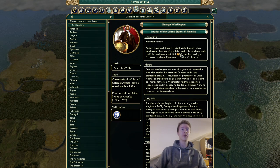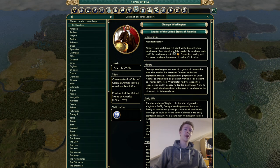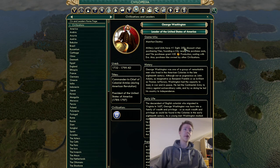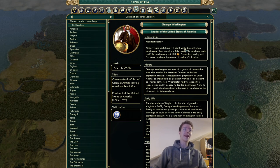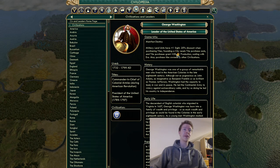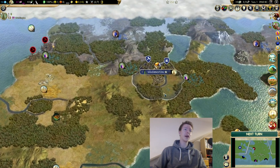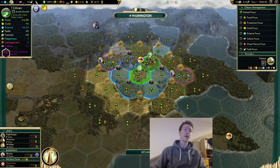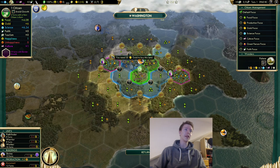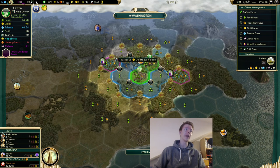The plus one sight is decent — it helps your scout get more experience and find ruins. But it's only for land units, so it doesn't help boats. The 25% discount when purchasing tiles and the plus 20 production scaling with era is pretty decent. The cheapest tiles to buy cost around 35 gold normally.